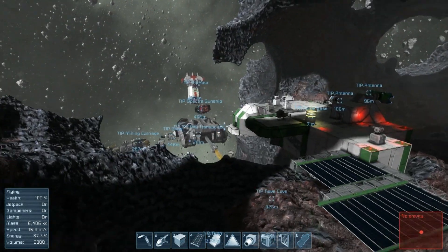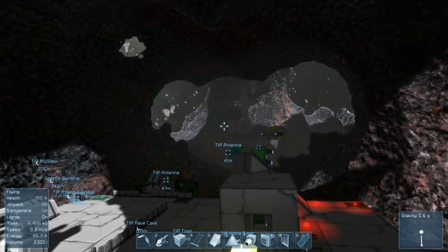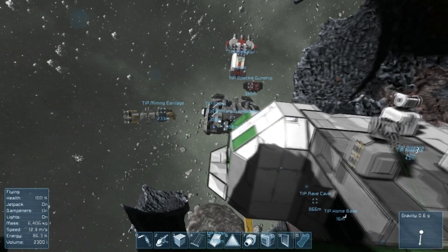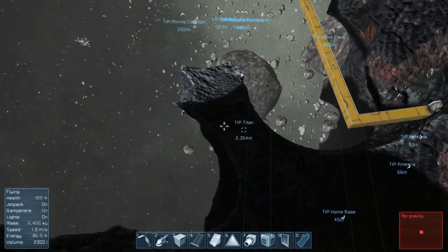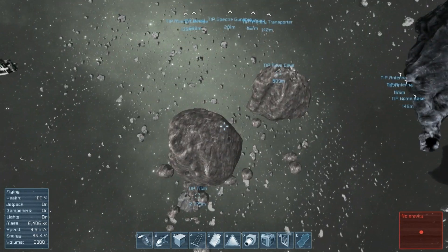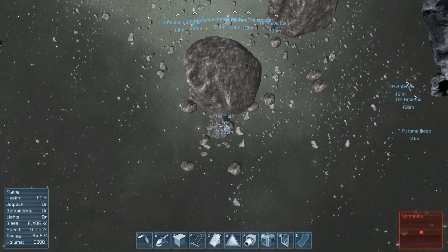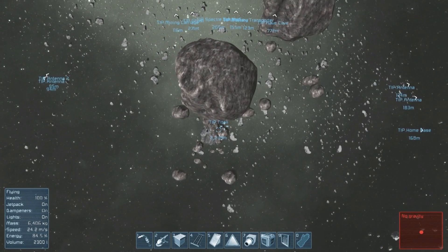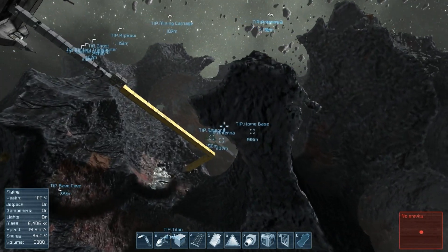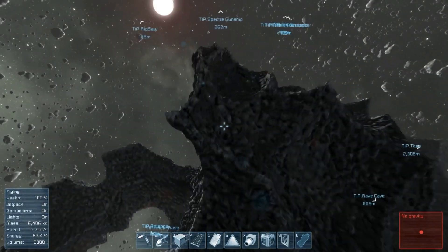Hey there folks, and welcome back to Space Engineers Survival Season 2. So what are we going to be doing this episode? The suggestion we're going to be taking is by Riley Benson, and he said we should fix the hangar door on the Titan, which is a ship we haven't actually been to in a while. We're going to put a rotor on the door and change it to a blast door. And then he said maybe we could go exploring with it - I honestly don't know what there is to explore, but why not, we'll go on a little adventure.